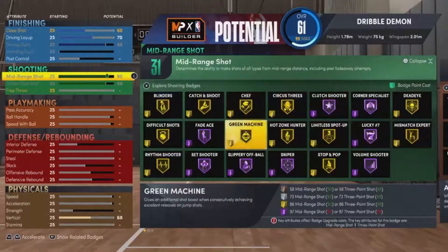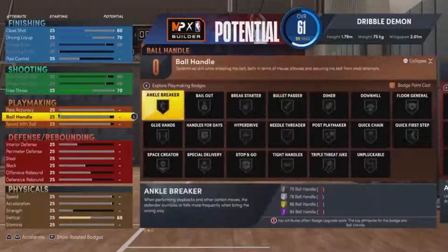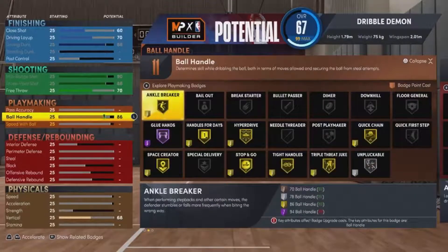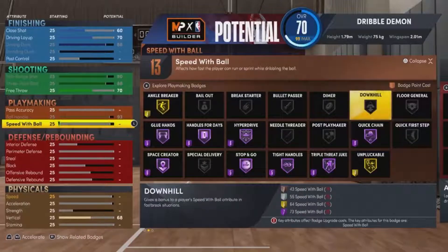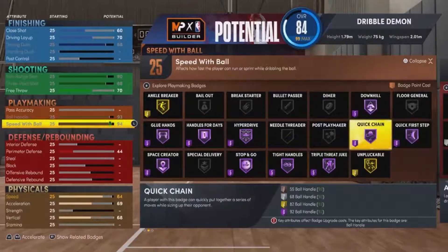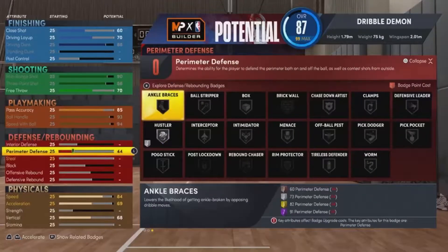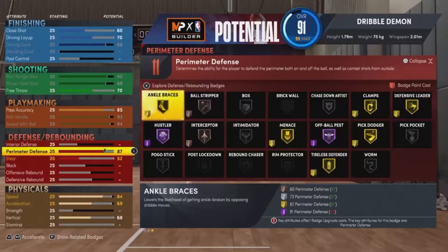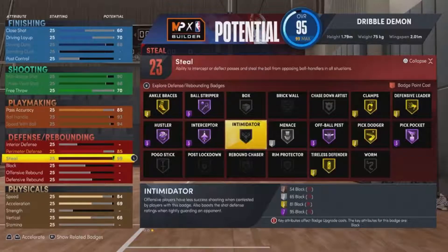You're pretty much not a liability on the court — the only liability is defense since you're 5'10", but the advantage you have is that you can dunk at 5'10". You get contact dunks, and on top of that you still get a Hall of Fame playmaking badge. You can see on the screen — you still get Stopping Goal, Going Unblockable, and Hall of Fame blinking badges. This build can get up to 99 perimeter defense and 99 steal, giving you Hall of Fame Interceptor and Hall of Fame Clamps.